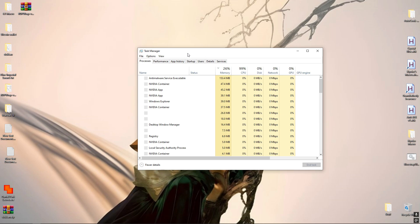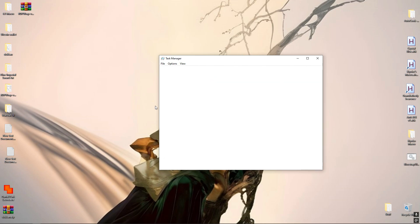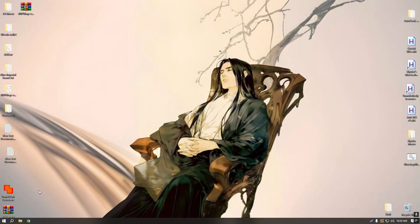I want to show you guys in Task Manager what my usage is right now. On the base I've got 26% memory, CPU is a little higher because I had RDP open earlier, but this is basically what we're going to see off the bat. I'm going to show you guys how to get your computer to not use that many resources when playing the game.